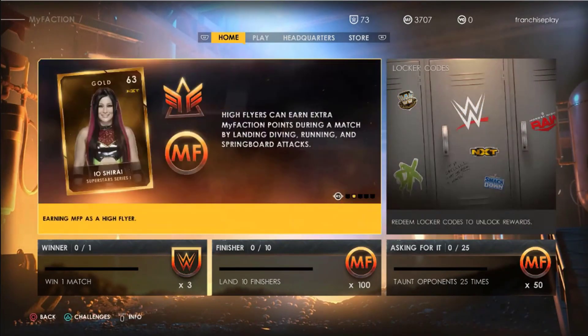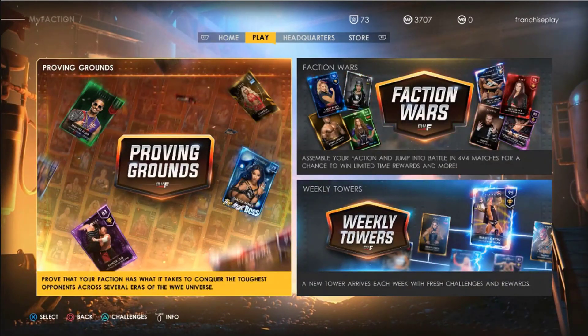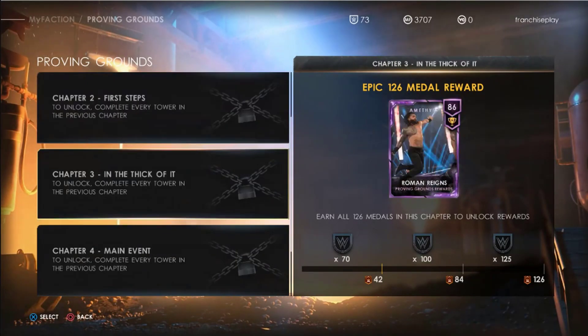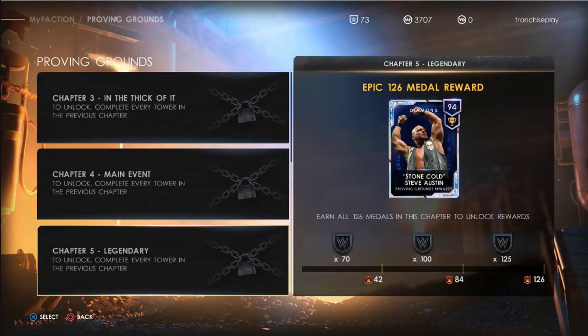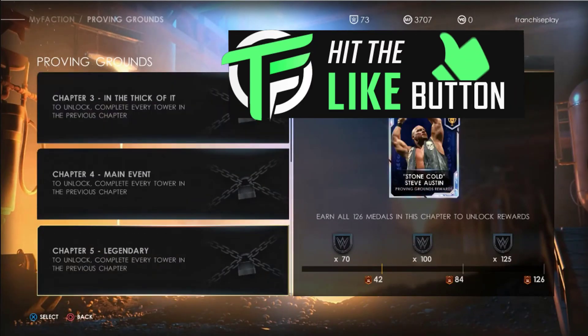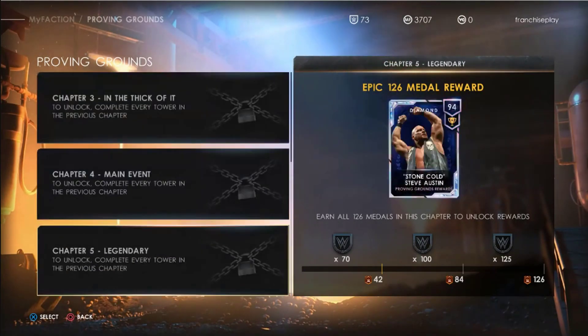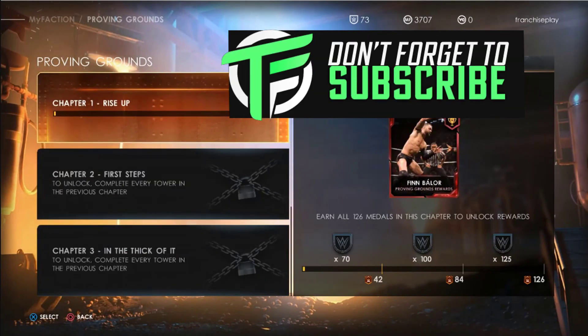Players can test their mettle across various match types in Proving Grounds, topple a new tower every week, or complete an assortment of daily challenges. There are three types of in-game currency in MyFaction. The first is MyFaction Points, which can be exchanged for card packs and contracts, awarded for completing matches and challenges. The second is MyFaction Tokens, which can be used in the Token Rewards Market to unlock powerful WWE superstar and legend cards, also awarded for completing matches and challenges.